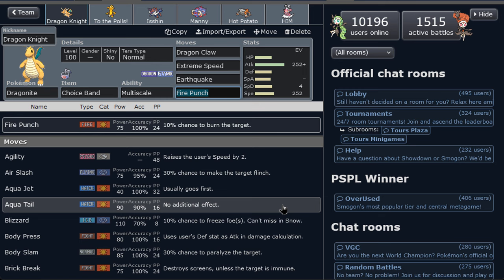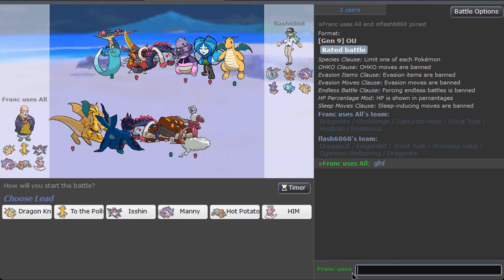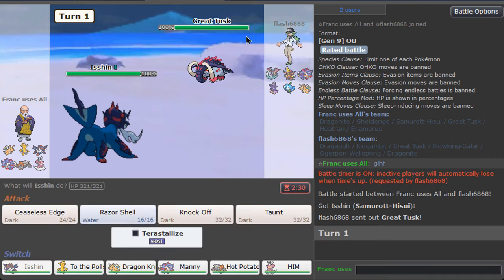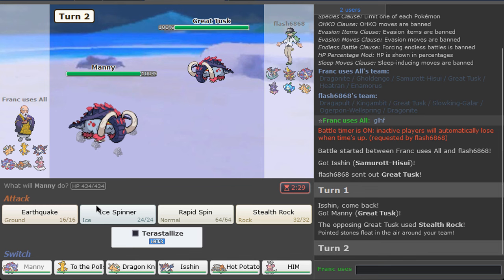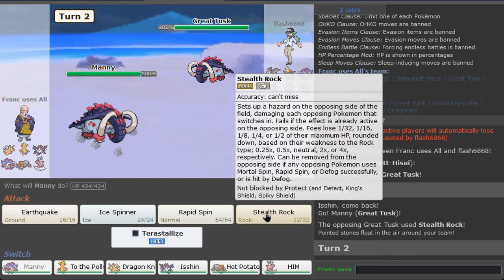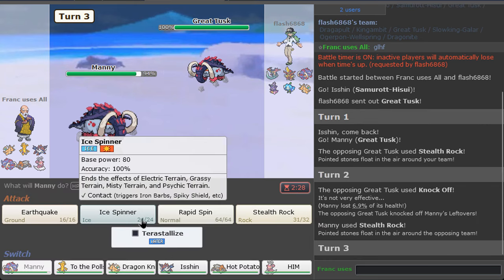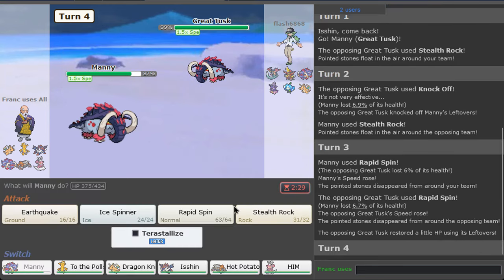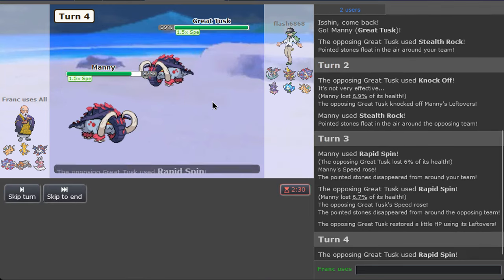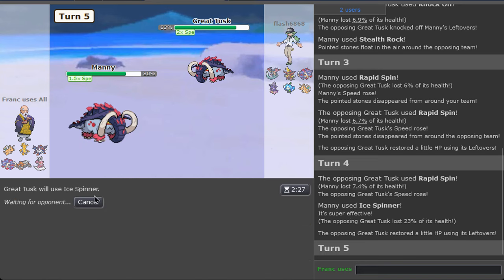We're facing some nice balance — interesting! Both leads get rocks, which is fine. We both set them or both remove them. You have nothing to hit me and I have nothing to hit you, but I think I do more damage.